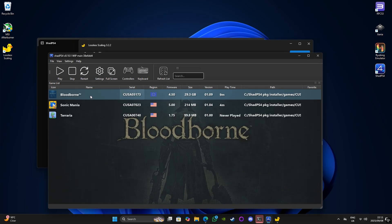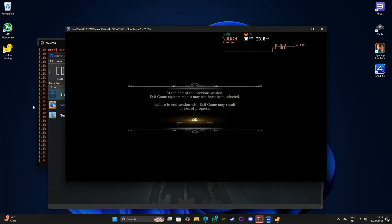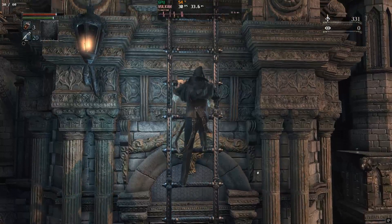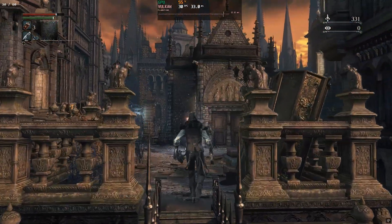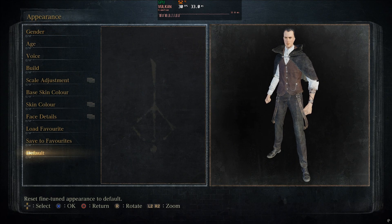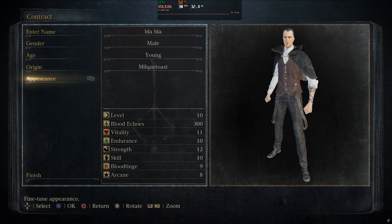Just keep Lossless Scaling running in the background, and once Bloodborne launches, press Ctrl+Alt+S to activate it. You'll see a game effectively running with much sharper graphics and a frame rate locked to 60. The in-game counter may say 30, but the true frame counter reads 60, so it works. One more thing: to avoid vertex explosions during gameplay, make sure to select Default Appearance during character creation. There is a mod that allows you to change your appearance without graphical errors, but it's more of a hassle. This method works and doesn't require scrolling through endless forums.